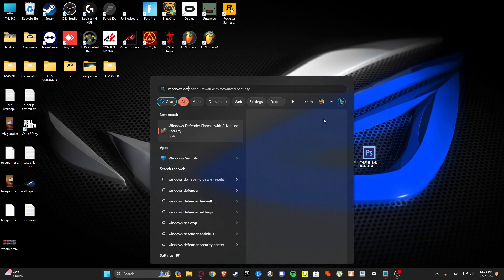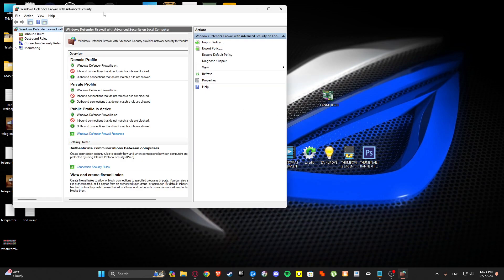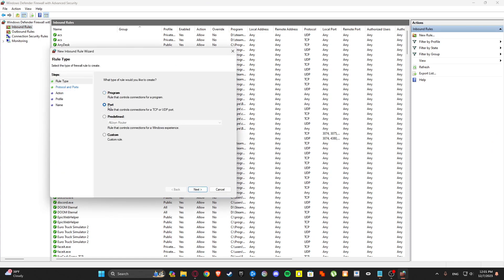Search Windows Defender Firewall with Advanced Security, then go to Inbound Rules and create a new rule. Here select Port.